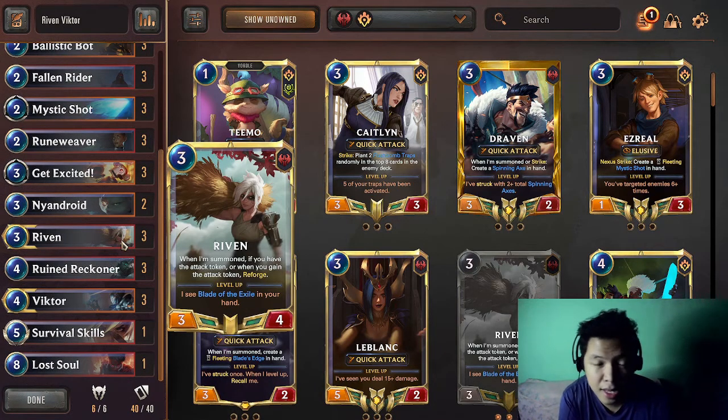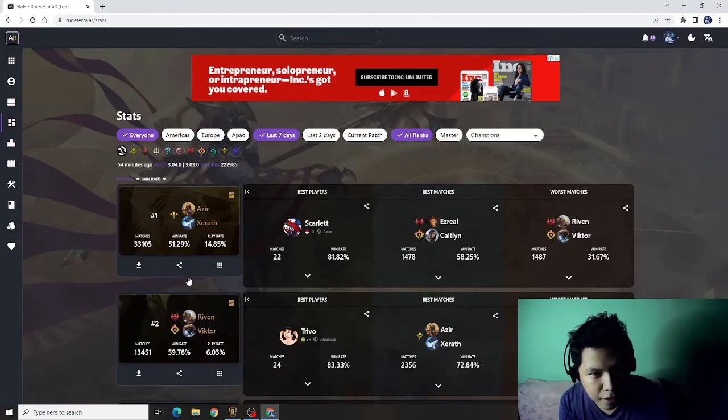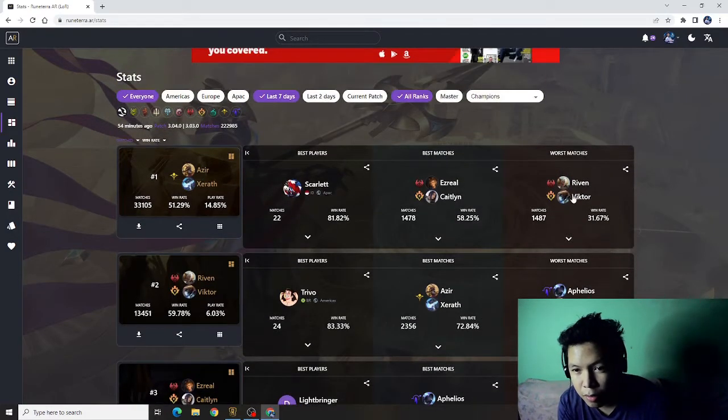According to the stats, Rivenvictor is the best deck that could counter Mono Shurima. Currently, the most played deck in the world is Azir Serat with 33,105 matches — a 14.85% play rate. Looking at its worst matchups, the worst is Rivenvictor. Azir Serat only wins 31.67% against Rivenvictor.